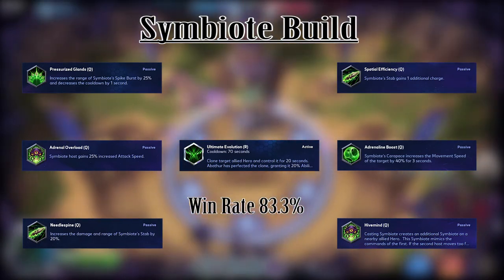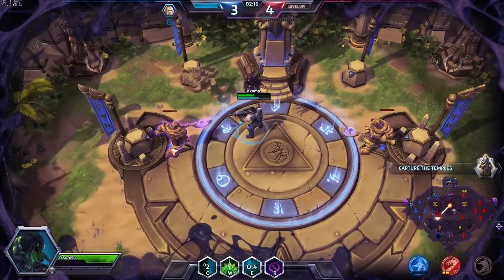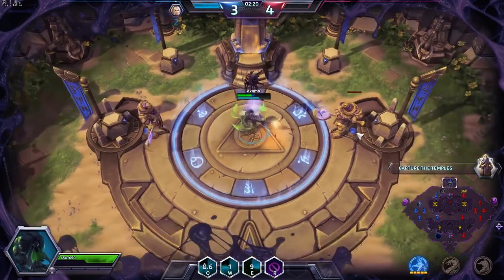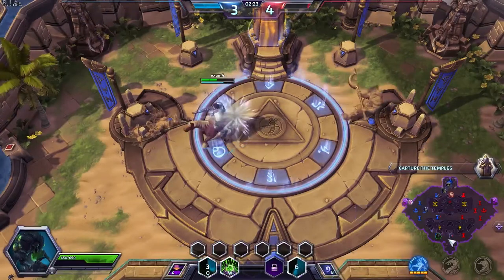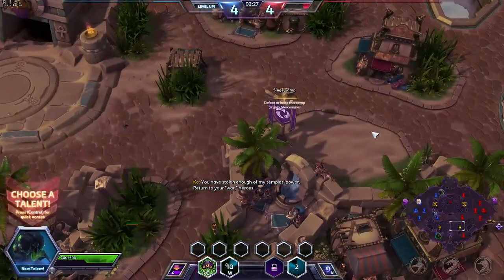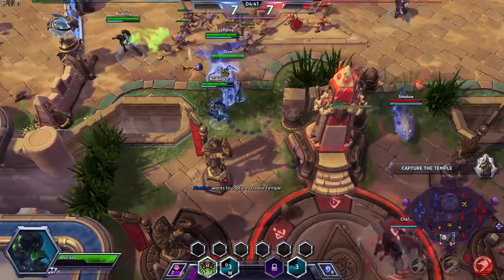This is the build I use most of the time. The strategy follows the basic guidelines of playing Abathur: pretty much pushing a lane with the least attention with locusts while being somewhere safe, placing mines across the map to damage, reveal enemy locations, gather information, and make the most of your symbiote buffing as much as you can.